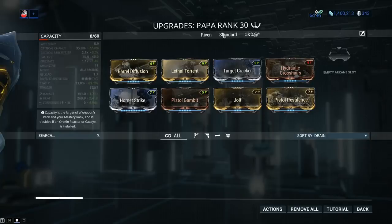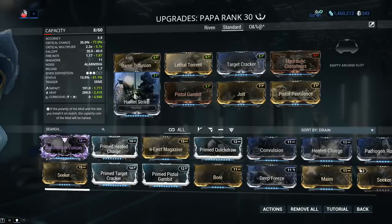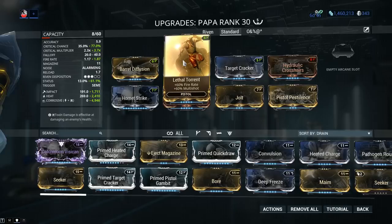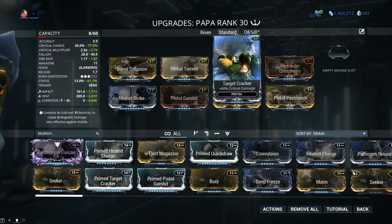For the standard build: mandatory mods are Hornet Strike and Barrel Diffusion — damage and multishot. Lethal Torrent is 100% in on this one; the weapon can be sluggish but Lethal Torrent completely fixes that. This is not a beam weapon, so multishot increases your shot count and status chance as you'll be firing multiple projectiles. Critical chance and critical damage are a must, so Pistol Gambit together with Target Cracker. If you have the Prime versions, go straight for those.